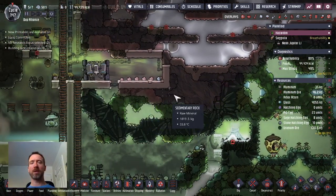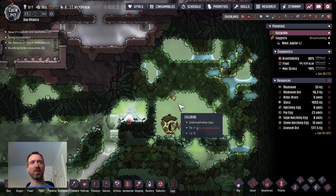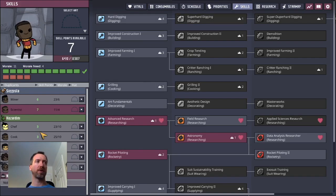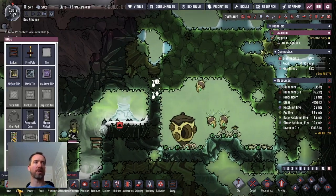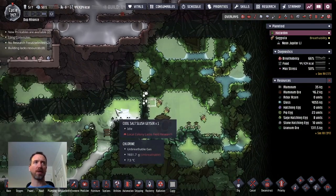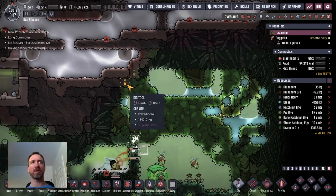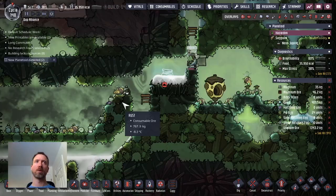I'm trying to decide whether to approach this from this angle or from the bottom. It makes sense to go from the bottom. Miner is currently on the other world and I don't have a dupe here that can dig that well, so I'm going to give Explorer the super duper hard digging ability so they can dig through this. I want to be able to get up here, but I can't build where this current thing is. I don't want to get rid of the abyssalite, so I'm very limited. My plan is just to essentially create a vacuum right here — maybe here and here too.